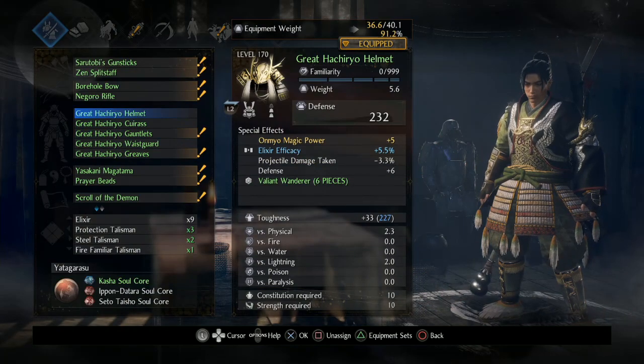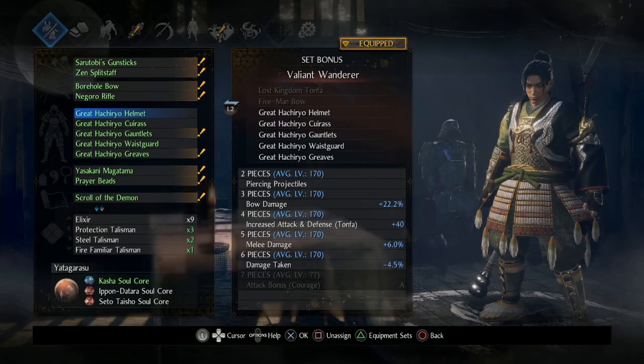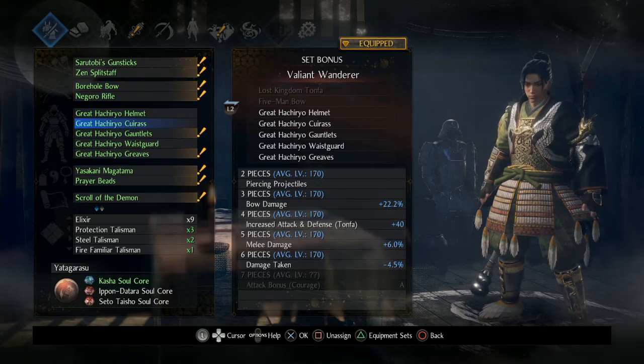Here is the new set, the Great Hachirio set. It's a five-piece armor set, and then you need one of the bows — you need the five-man bow or the Lost Kingdom Tonfa to get the final part of the set.